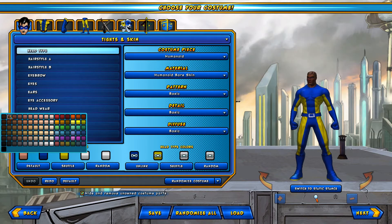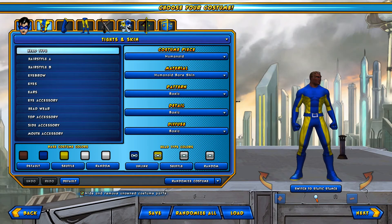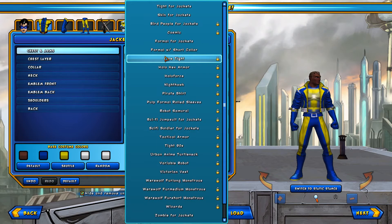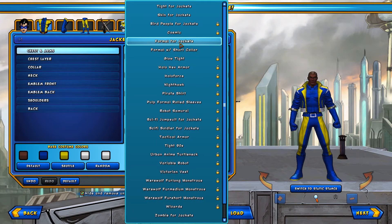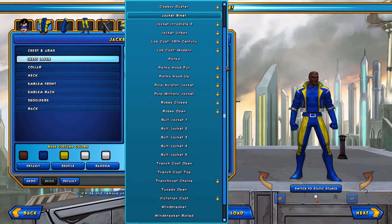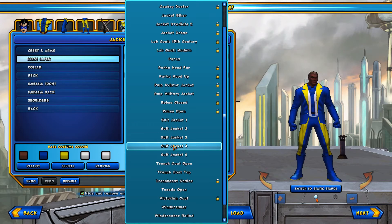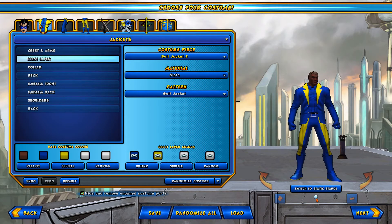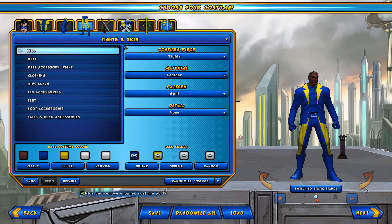Let's change his complexion a little bit. I want to put him into a suit, so let's go to jackets. Let's put a suit jacket on — let's see which one we want. Let's leave it open, give him a three-button jacket. I think the belt could stay, but let's give him some suit pants.